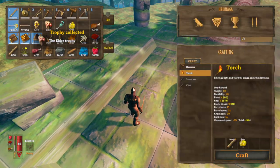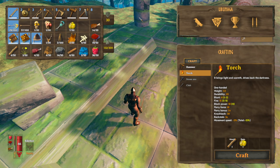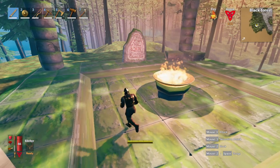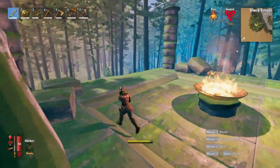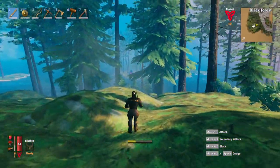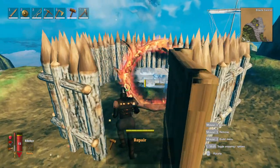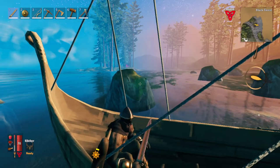From that we get the elder trophy and the swamp key. This key will be used to unlock the burial chambers in the swamp, which have a lot of very good materials — and that's my next goal, venturing into the swamp and unlocking the mysteries within. Since the elder is defeated, I no longer need this encampment so I'm gonna take it down. Time to set out to the swamp — luckily it's not too far from here.